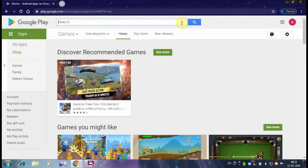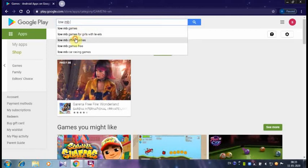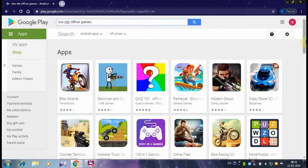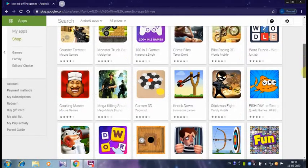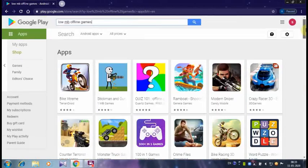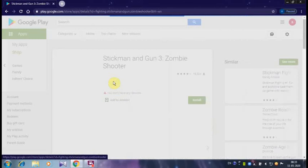Now here is your game. Click and click here. Go to the Play Store. Now we are going to start the game with the Stickman Gun 3 Zombie Shooter.